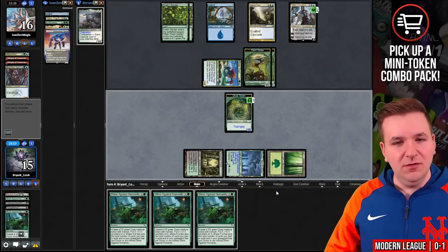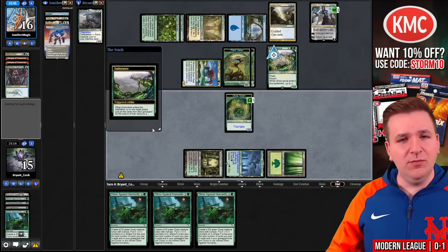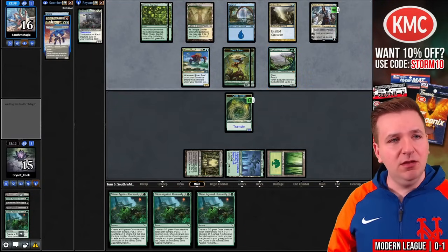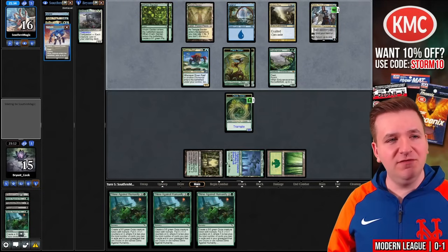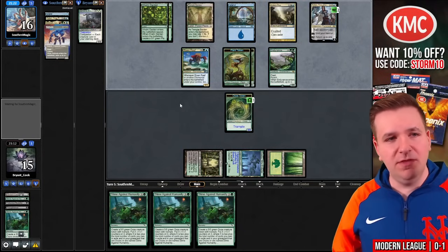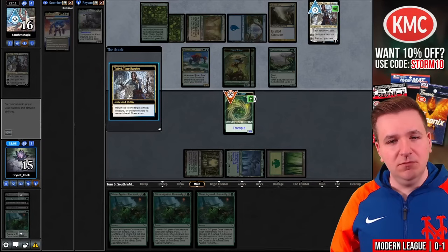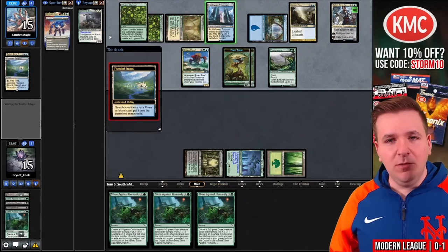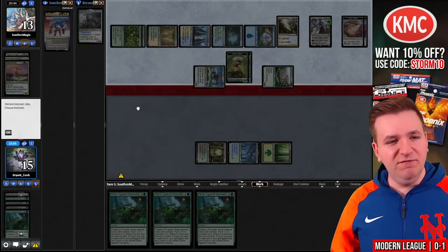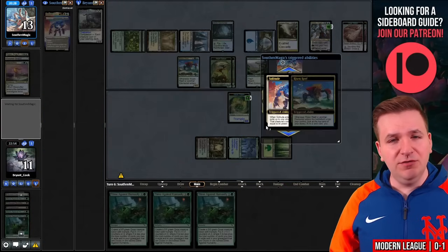Endurance has come out to play. They find a Temple Garden via Risen Reef flashing in Endurance. They can now play the other Teferi or are close to hardcasting Solitude. They targeted themselves with Endurance to put the Glimpse of Tomorrows back into their deck. They plus Teferi and play another Teferi — they get rid of my token. Another Wavecrash Triton. We'll take four down to 11. Another slime — play it. And here's a hardcast Solitude.